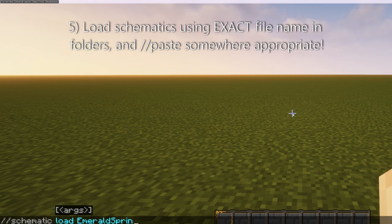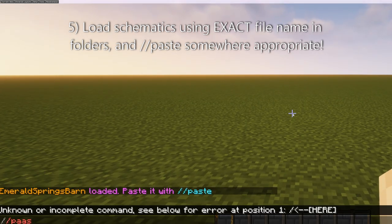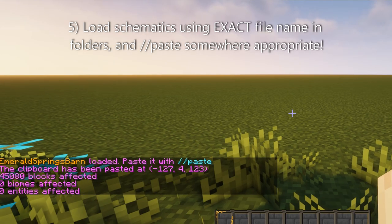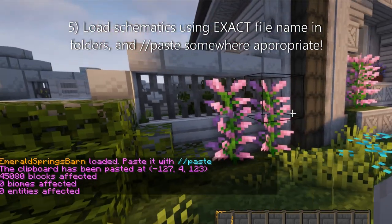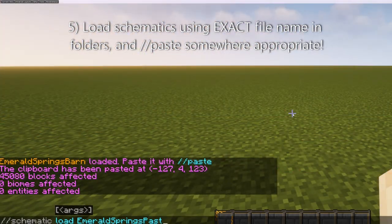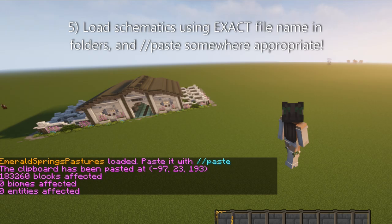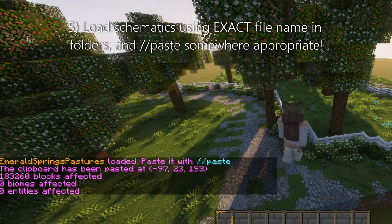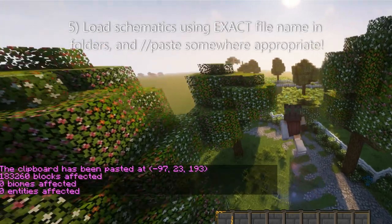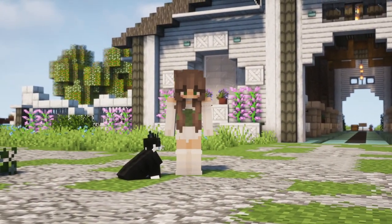Then once in game, do slash schematic load and the name of the file. You will then see a message that says the schematic has been loaded and it's waiting for you to paste. Find an appropriate area and do slash paste and it'll be pasted. All of my schematics can be pasted in the air safely so that the blocks won't drop. So if you want to paste in the air first then rotate it to place it on your property, it is completely up to you. If you need any help with World Edit, I suggest looking up Reddit posts or YouTube videos to help.